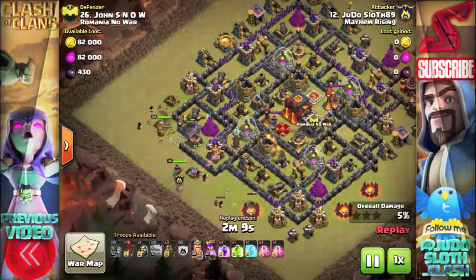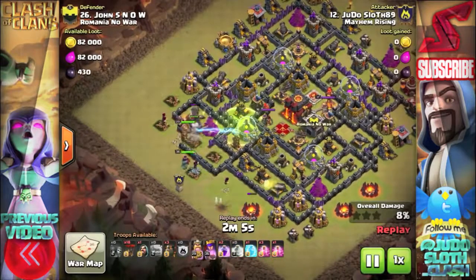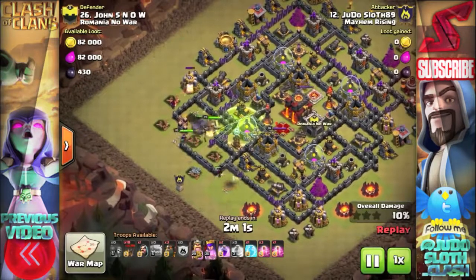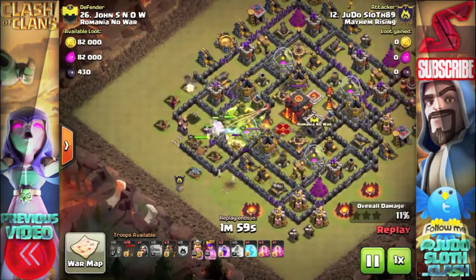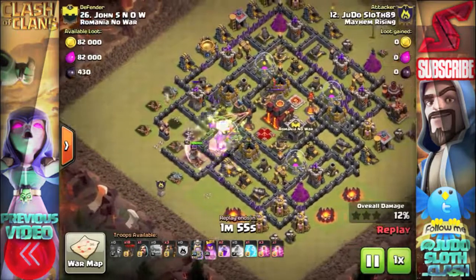Starting out on this first raid, I'm attacking from the west side where I'm hoping to get two of the air defenses, hopefully that inferno tower, but also the Archer Queen. I opt for a shattered approach on this attack.